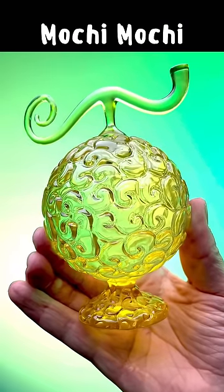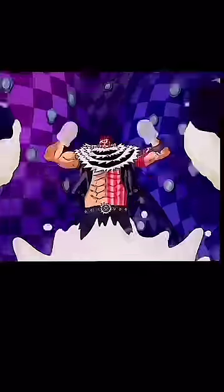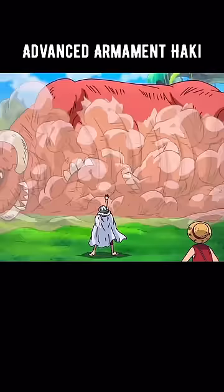Fruit number two: the Mochi Mochi Fruit. This special paramecia-type devil fruit allows the user to create, control, and become mochi at will. It works just like a Logia fruit, giving its user mastery over the element of mochi, which is a sticky rice dough. You've also unlocked Advanced Armament Haki.